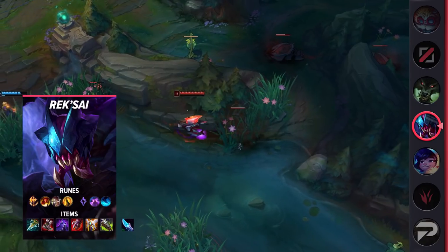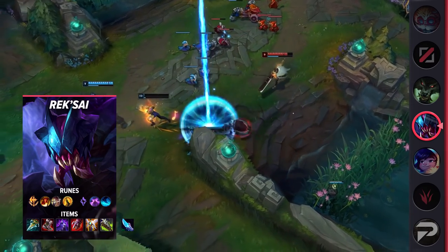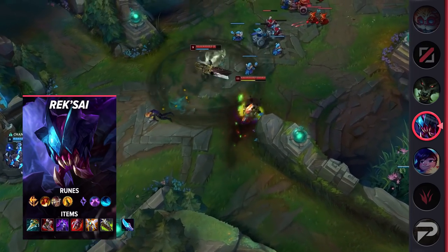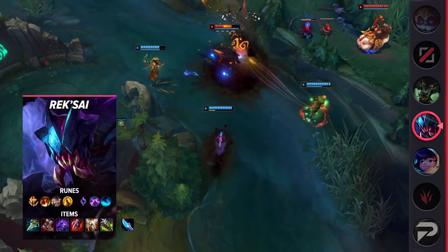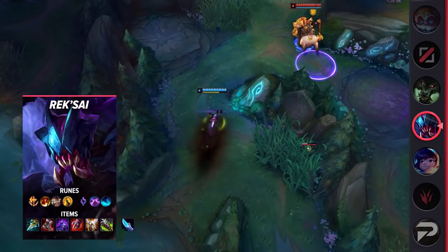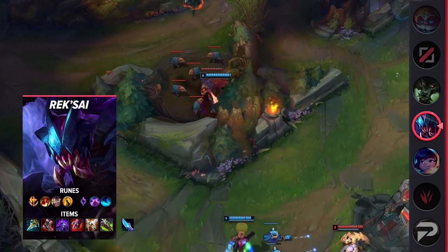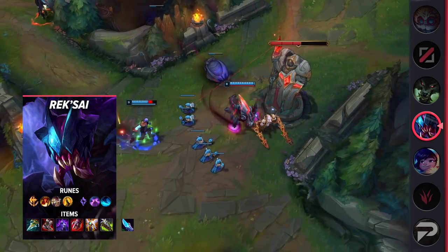And it's not just her ganks that make her strong early. She's a super strong duelist, able to bring down most opponents pretty fast with her combo. If you really want to play for the early game, you can even swap out Conqueror for Hail of Blades so that you can quickly build up your auto attacks and fury so you can get the max damage out of your Furious Bite. As the game goes on, most people would say Rek'Sai falls off, and that's pretty true to some extent — but it's not that her damage goes downhill, it's just hard to reach targets when both teams are grouped up and dancing around objectives. Her tunnel is just really telegraphed, and any disengage will stop her from reaching the backline.